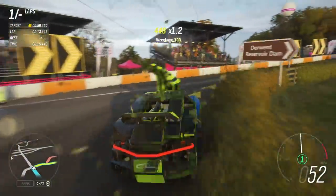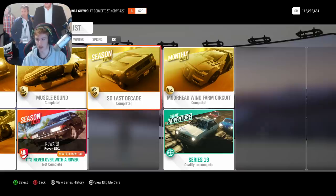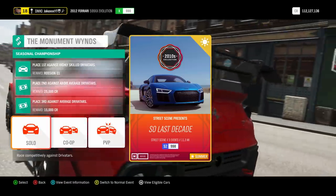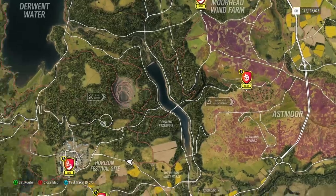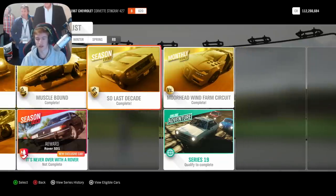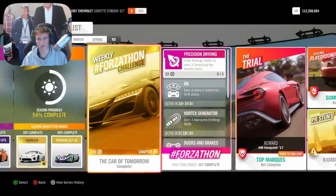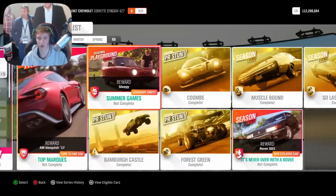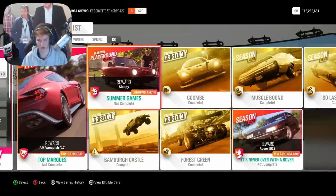And then unfortunately these are the longer ones. You have to do two seasonal events. I recommend doing 'So Last Decade', which are three events in supercars, and then the Muscle Van, which are three events in muscle cars. Once you do those six events combined, you'll be over 50%. This is definitely the quickest way to get to 50% without bothering with the trial or the seasonal playground games.